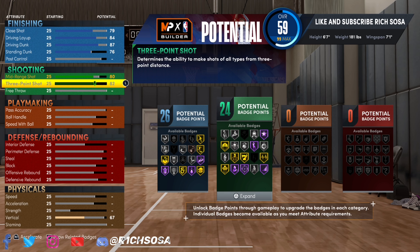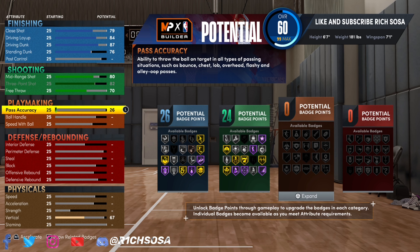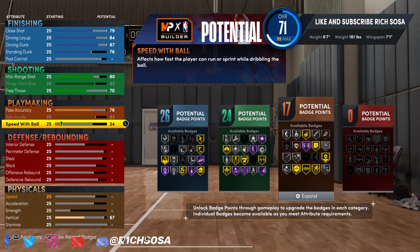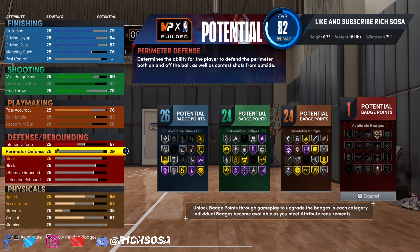When it comes down to the three-pointer, put this to an 82 — that's going to give us 24 badges right there. For the free throw, I'm going to put this up to a 70 just so we unlock all the animations. On the playmaking side, pass accuracy is going to be 76 and ball handling 83. The biggest difference between this and the rebounding wing is that we are actually maxing out speed with ball at 78, for another 24 badges.